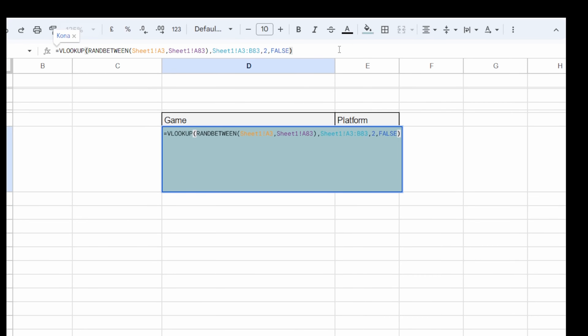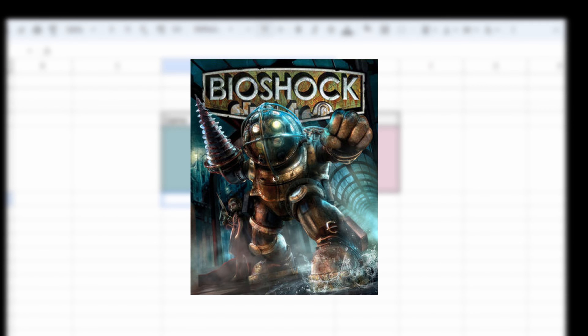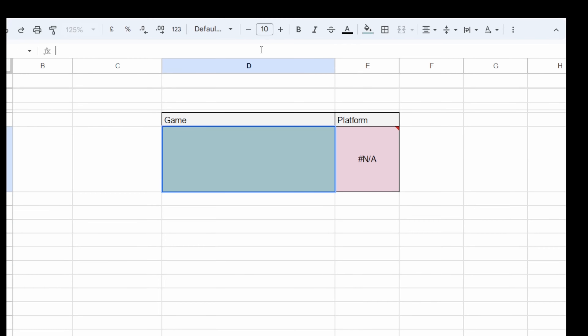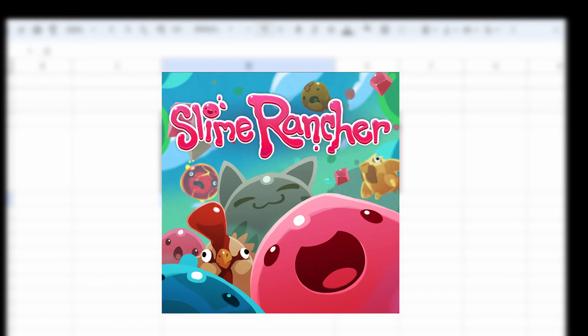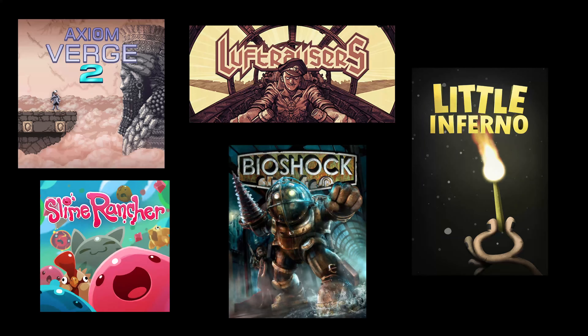For the third game, I got Little Inferno. I think this is another one of those games that everyone has in their Steam library, and I honestly have no clue where I got it from or when. For the fourth game, I got Bioshock — I know, I'm a fake gamer, I never played this one, but I guess now is finally the time to do it. And for the fifth and final game, I got Slime Rancher, which looks like one of those farming simulator type games. So now I'll play all of the games and come back with my takes after I'm done, which should take about a week.